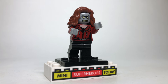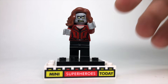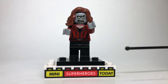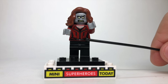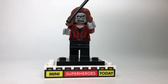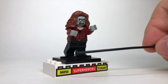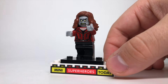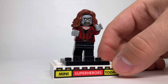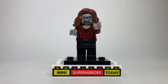They run into the zombified Scarlet Witch, which was honestly terrifying. To build this figure, I used the Civil War version of the character, which gives you black legs and that torso. I put some gray hands on there for her zombie hands and gave her the same zombie head used earlier for Wong and Iron Man. Of course she's got her big flowing locks of hair. I really like the way this one turned out — a zombified Scarlet Witch is terrifying to think about.